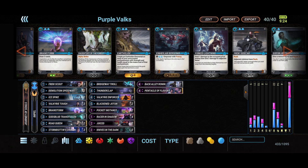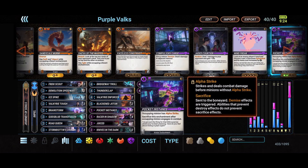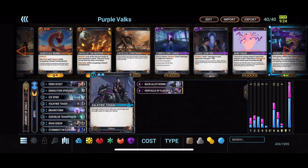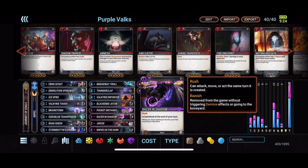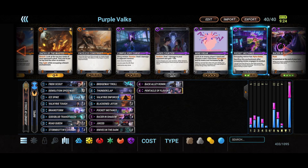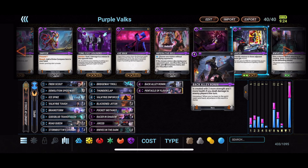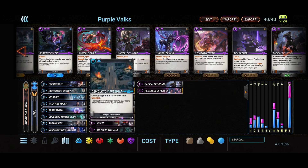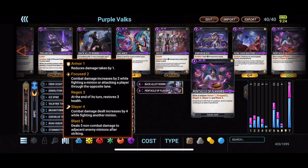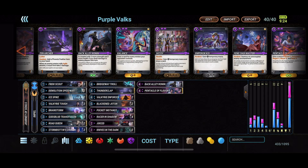And then on the purple side, we have just stuff to make our minions a little bit more efficient. We have two of the pocket instants so that we can get Alpha Strike on, for example, a God's Blood Transfusion Valkyrie Tough. And then you have four of the Racer in Shadows for just some spot removal, some extra burn damage if we need it. Two Knives in the Dark to really help with trading up on a lot of our smaller minions. Two Back Alley Ronins — it's not too hard to make these into six fives for four with all of our small minions that we can buff up and give overrun with our Demolition Speedway. And then two of the Pentacle of Flavors, just a really good tempo card to get the most value out of all of your small to medium sized drops.